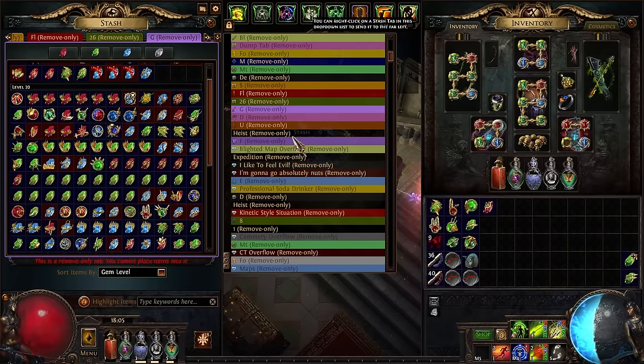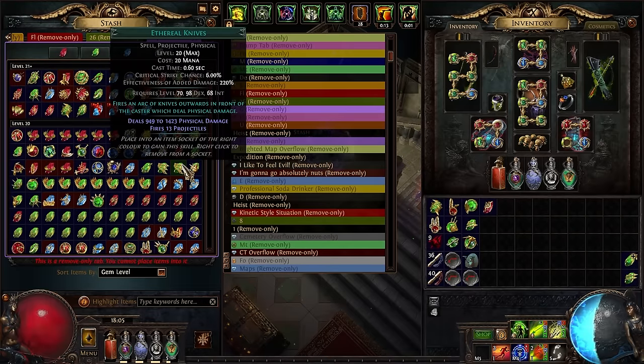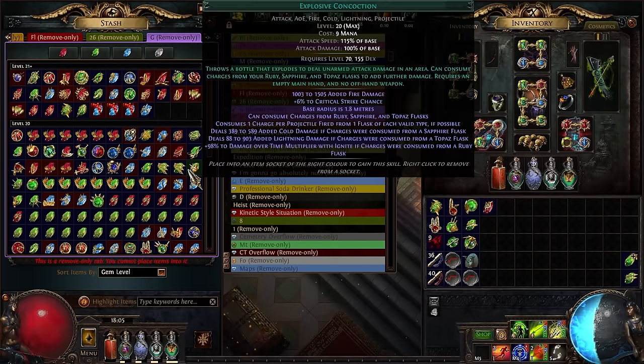Let's finish up by talking about stash tabs. The gem tab isn't totally necessary but it helps with storage and sorting skill gems — it's a premium stash tab that I like and think is one of the better ones. Keeping a big stockpile of gems with experience and quality is good if you're planning to do this as a currency strategy for a while, and the best place to keep them is the gem tab. It offers quality of life but isn't required — a regular stash tab will work, it's just less convenient. That's it — don't forget to like and subscribe, and thanks for watching.